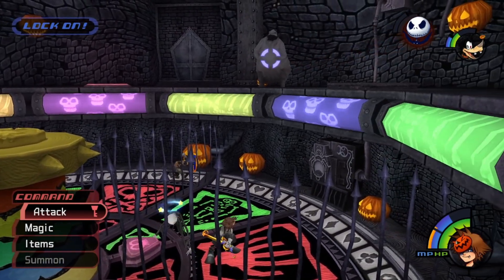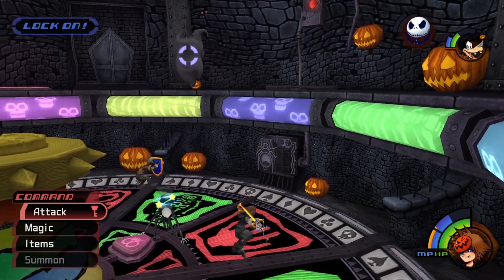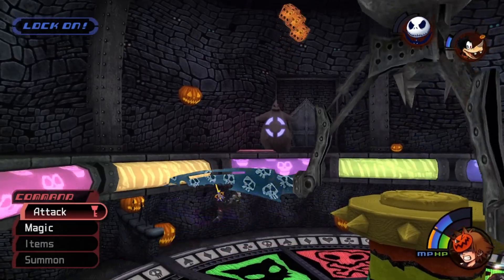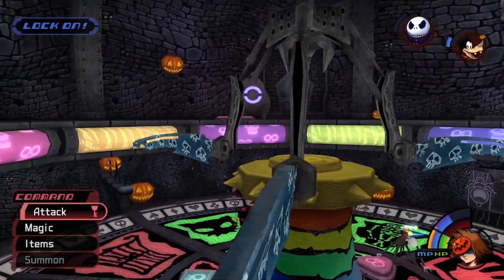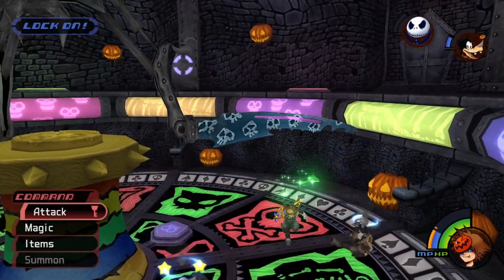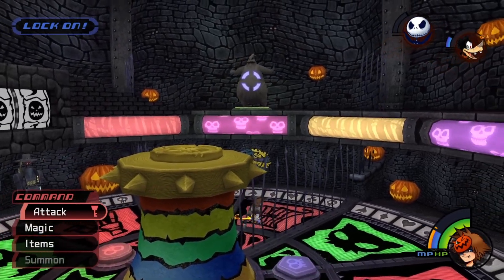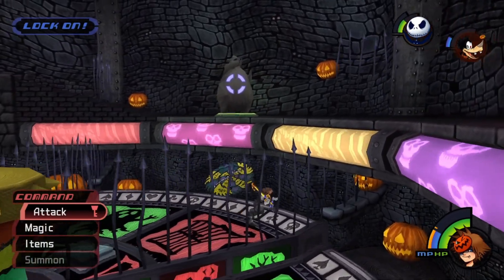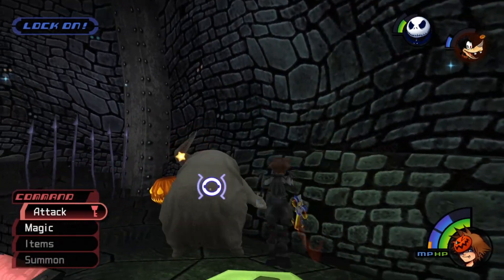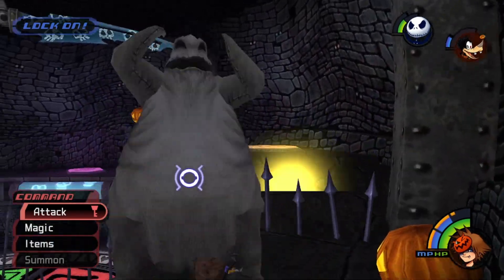He's going to knock us down and then those gates should drop. Most likely he'll throw exploding dice right away, but here he went straight for the saws that are jumping up and down — those are a little easier to dodge. If you get hit, just make sure you Cure, then step on the buttons when they start shining, go to the side of Oogie Boogie, jump up, and start getting in your aerial combos.